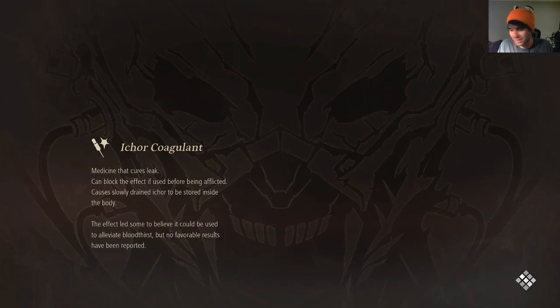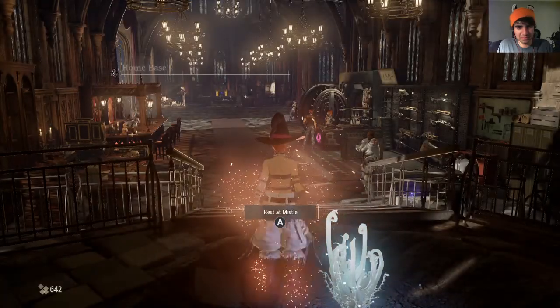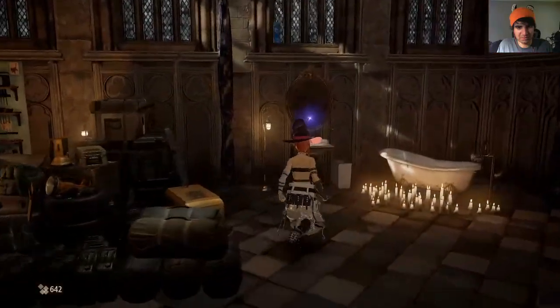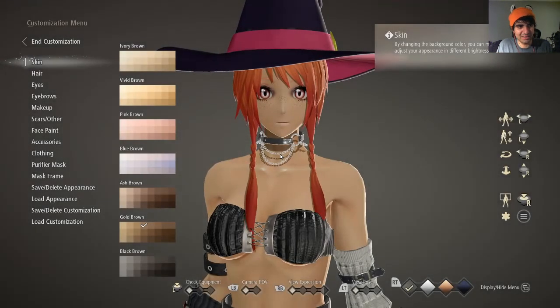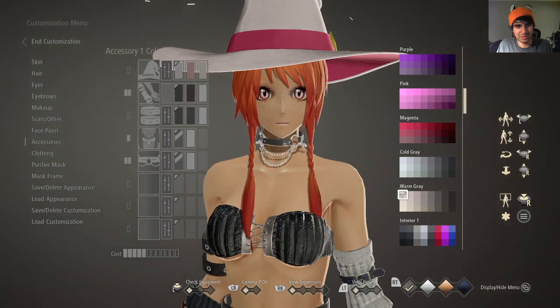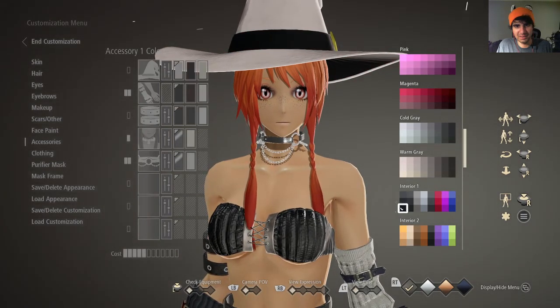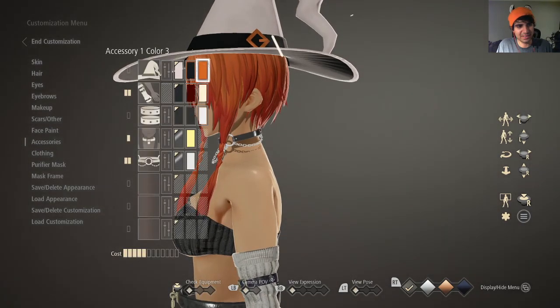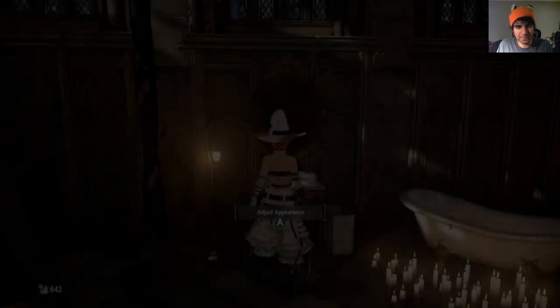I'll do a bit of customization to my hat — I don't think I like the purple color, I'll do black and white. Just appearance. There's so many things you can do in here. That's gonna be warm gray — that's gonna be black. That can stay yellowish orange. I like that. That's much better.